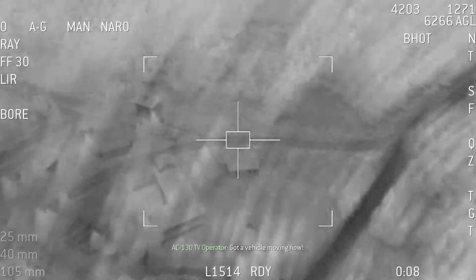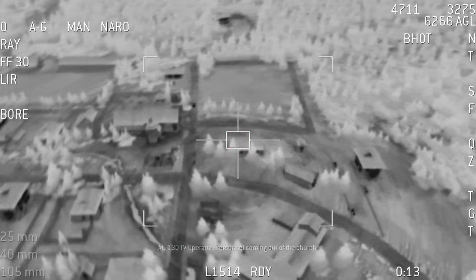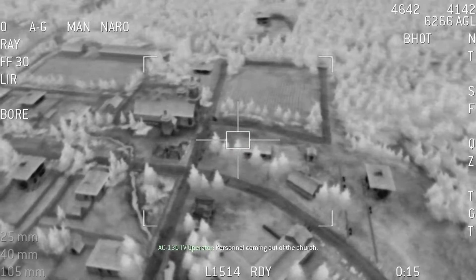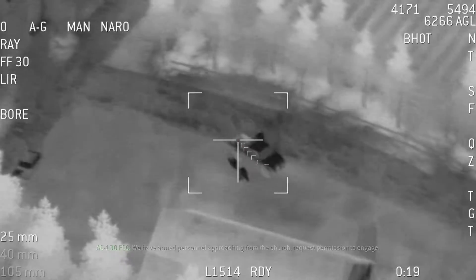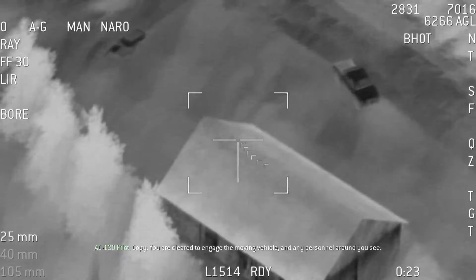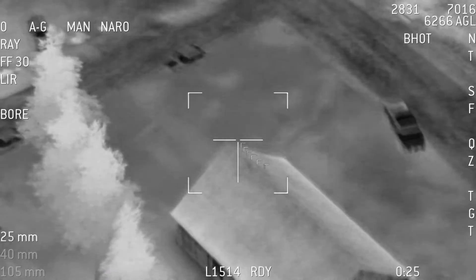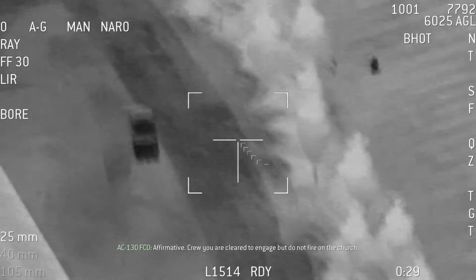Got a vehicle moving now. Personnel coming out of the church. We have armed personnel approaching from the church. Request permission to engage. Copy. You are clear to engage the moving vehicle and any personnel you see. Crew, you are clear to engage, but do not fire on the church.